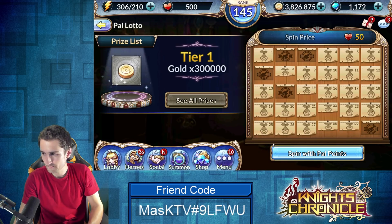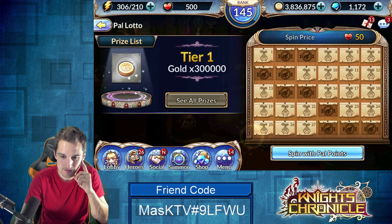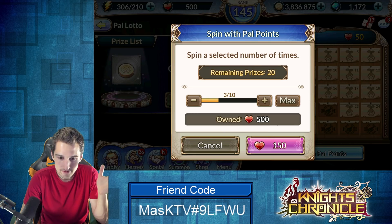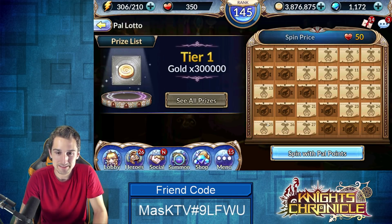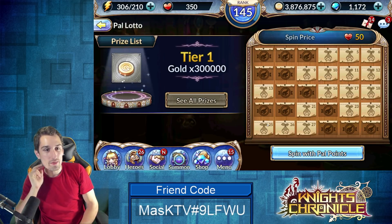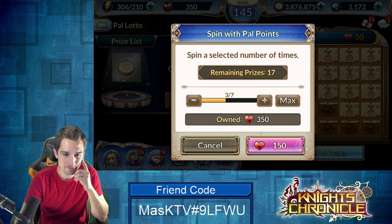Spinning for another five: three star ruin ticket, one rainbow essence, 10k gold, two fire essence, and a five star ruin ticket. This tier one supposedly has 300,000 gold. Results so far: silver mon ticket or 20k gold, 20k gold — I don't know how I feel about that. That's 650 PAL points down the drain; I could have done 10, 20, or 30 XP mon, silver mon, or gold mon summons with this many points already.